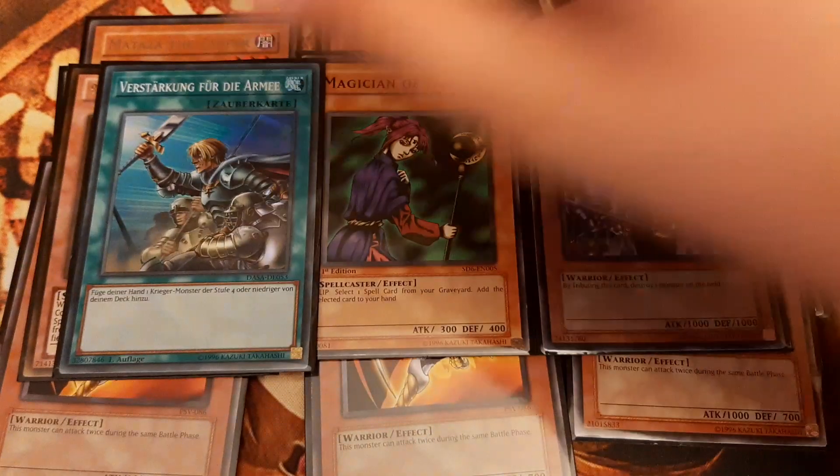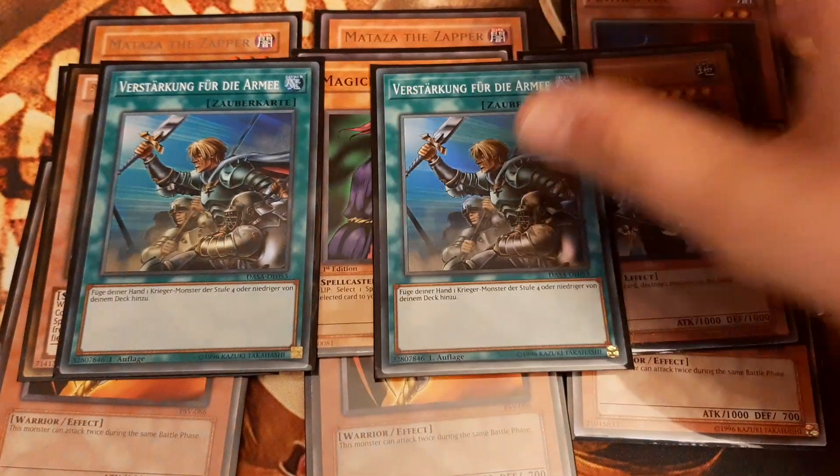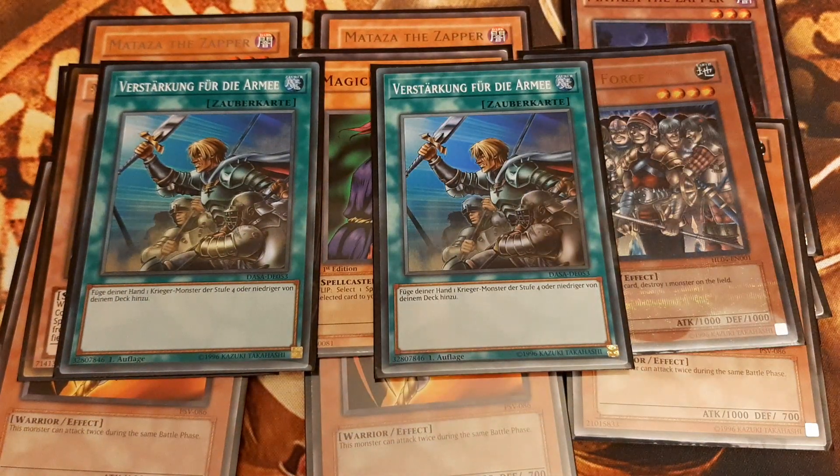Reinforcement of the Army searches out Matessa the Zapper, Hayabusa Knight, Benkei, and Exiled Force.